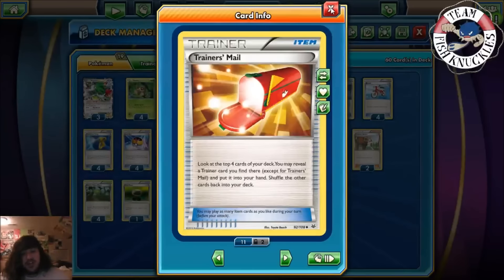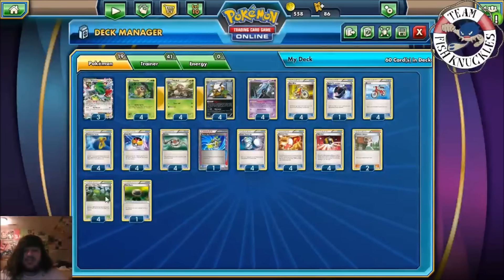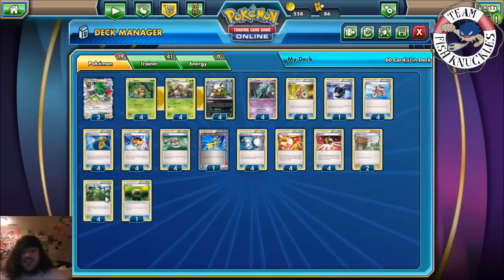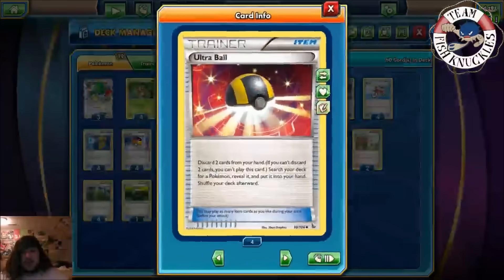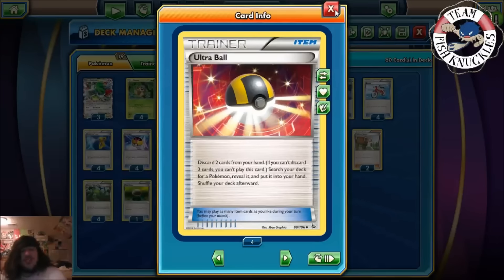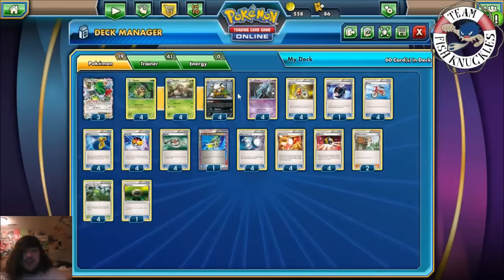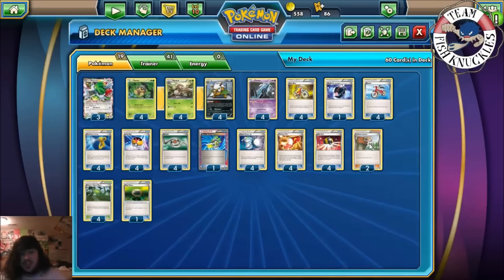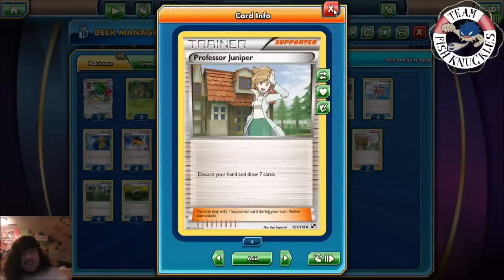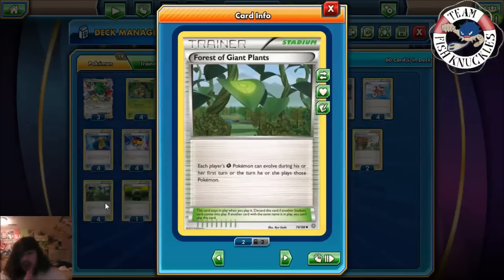Trainer's Mail helps you get Forest of Giant Plants on turn one, so you can start Giant Fanning your opponent's Pokémon away quickly. Four Ultra Ball — discard two cards and search your deck for any Pokémon, which gets you Shiftries or Nuzzleaf or Seedot if needed. Two Juniper — you could play AZ but Juniper seems better to draw through your deck quicker.